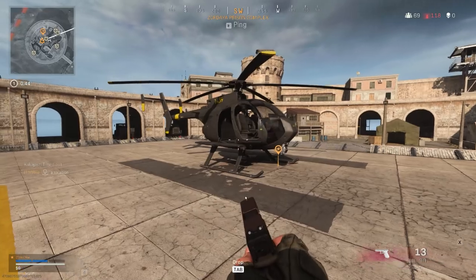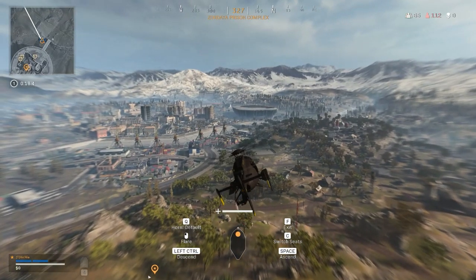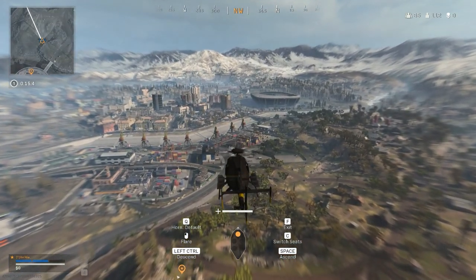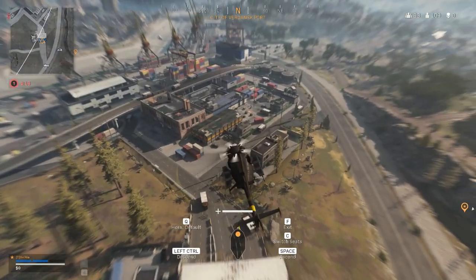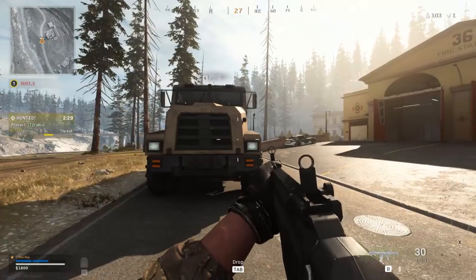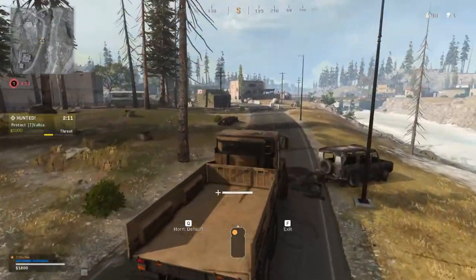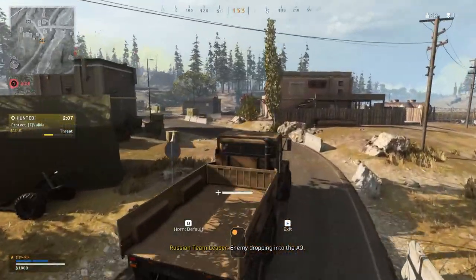The helicopter can hold a whole squad, however this isn't available in solos. It's currently the only aerial vehicle and it's the fastest and most efficient way of travelling. The chopper also has flares which can be fired to prevent locked-on missiles. The cargo truck only has one person inside the vehicle but your team can jump onto the back. If you're feeling extra spicy, you can also park other vehicles onto the back and take them for a ride.